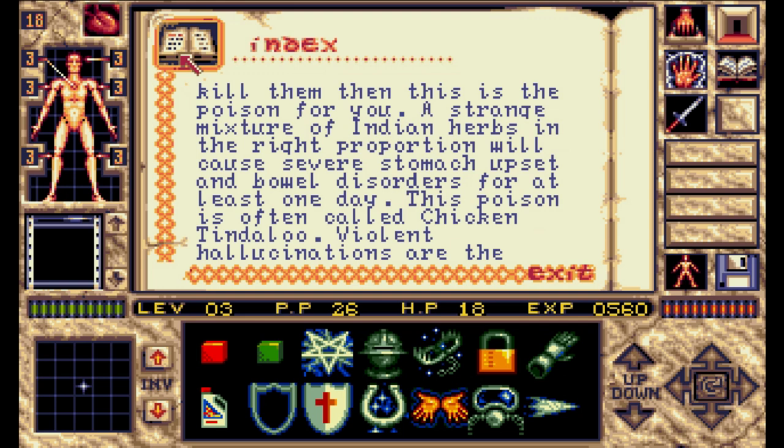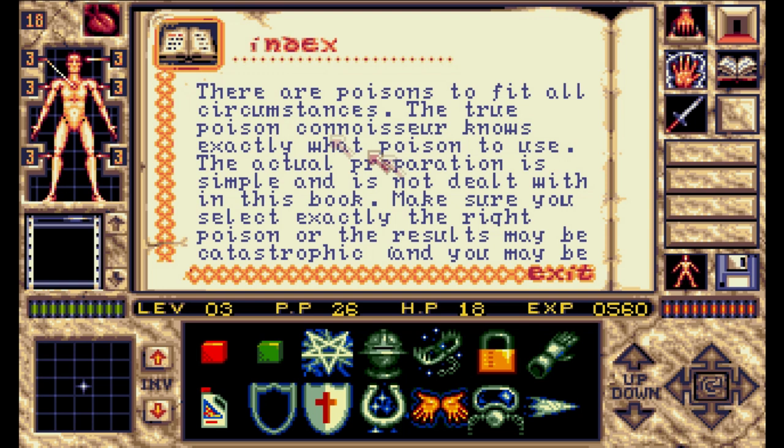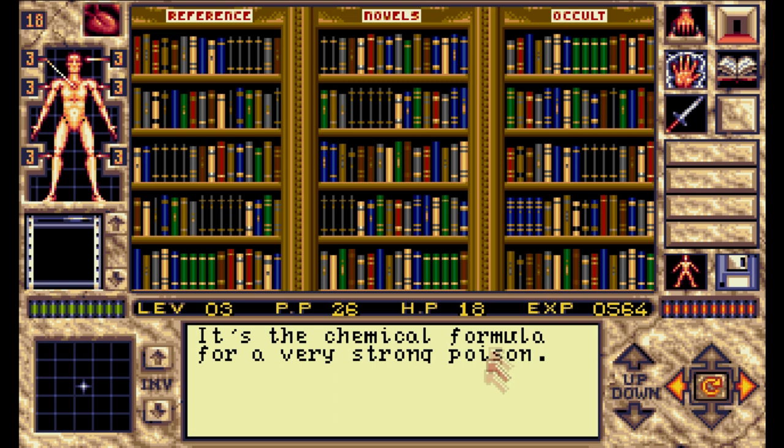If you want to get back at someone but not kill them, then this is the poison for you. A strange mixture of Indian herbs in the right proportion will cause severe stomach upset and bowel disorders for at least one day. This poison is often called Chicken Tindaloo. Violent hallucinations are the effects of a dose of this poison — Substance X must be administered intravenously in order to function correctly. Many victims have been known to commit suicide while under the influence. All traces disappear after use. A piece of paper falls out of the book as you put it back on the shelf. This is one of the key items you want to grab here — chemical formula for a very strong poison.